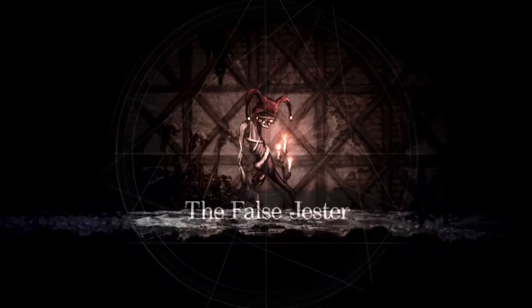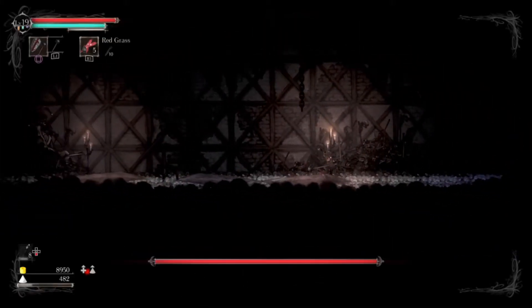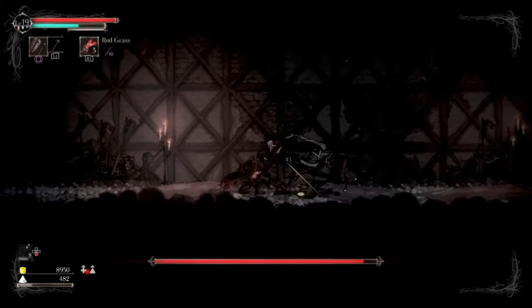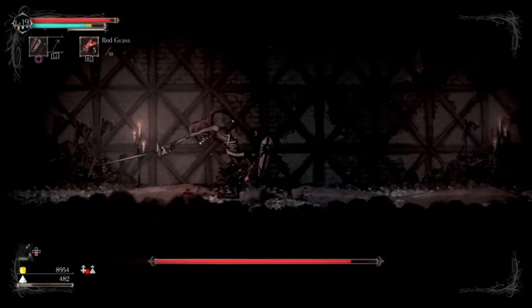Hello friends, it's your buddy Nick here, WhatGameWithItGuys. Today I wanted to take a look at the False Jester fight and give you some strategies on how to beat him. So he uses a rapier and it is a very fast weapon, but it is also 100% melee physical damage.